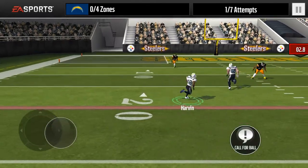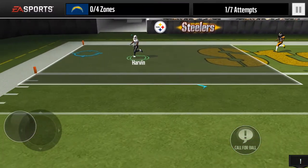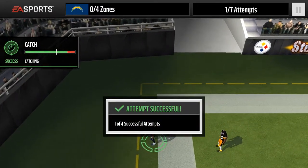Run to the right, go forward, and we're gonna cut back to the left and throw. There's your first catch. Cutting to the right just draws the defender to the right and away from the play.